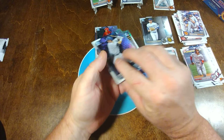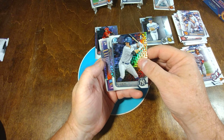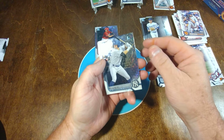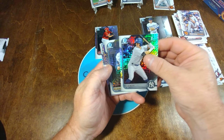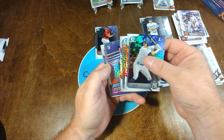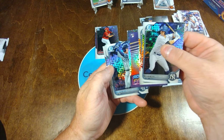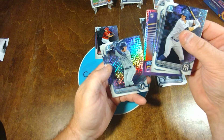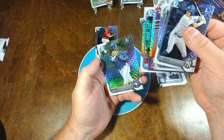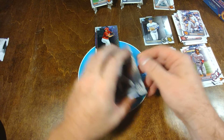Last mojo — come on! Another first. Bobby Whit Jr. with a Mojo. And Joe Ryan — with the rookie-of-the-year favorites. Curtis Meade. That's it for the mojos.